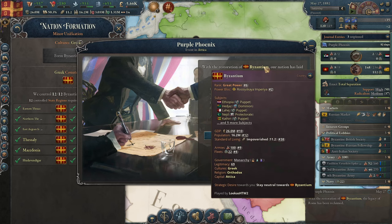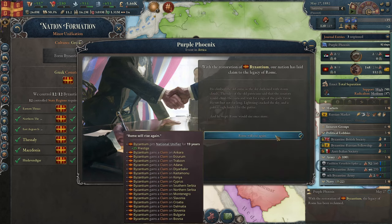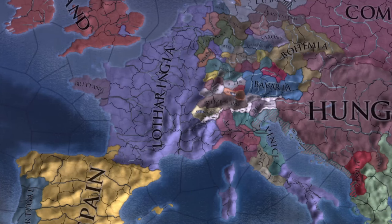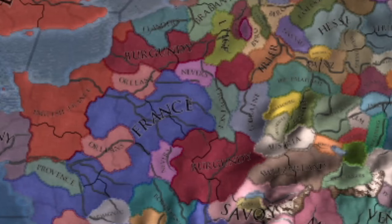With the formation of Byzantium, will I be able to reach further and reclaim the legacy of the Roman Empire? Let me know in the comments. And if you're still craving more, I recommend this episode where I restored the legacy of Lotharingia, acquiring tons of territories for free, all while starting the game as Burgundy.